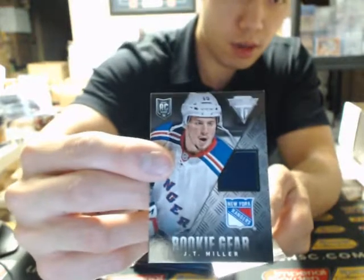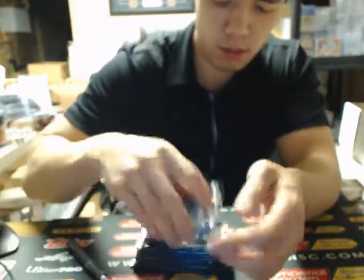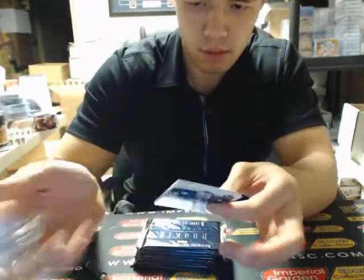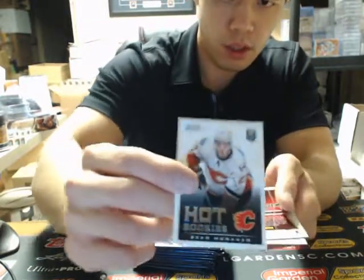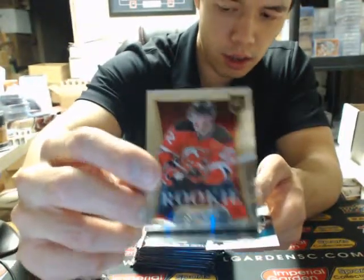Hopefully there's some minion or minion shield of some sort. We got a Thomas Vannick score. Rookie Gear of JT Miller. JT Miller. Sean Monahan score rookie. Select rookie, Eric Jelena.